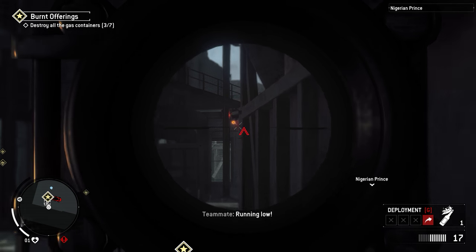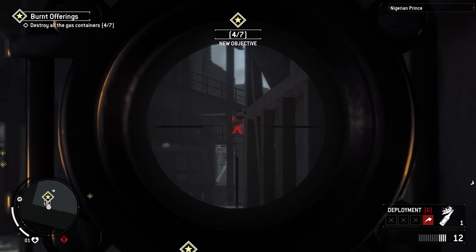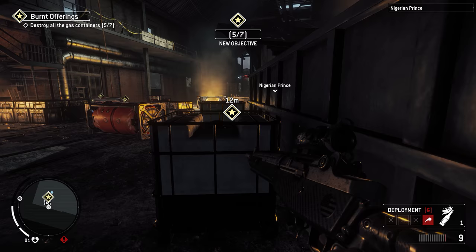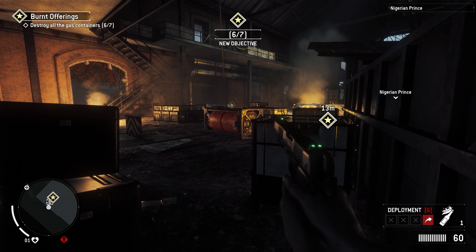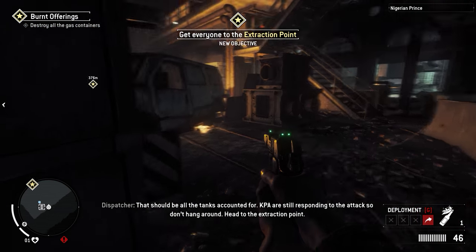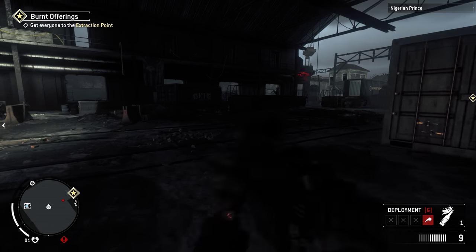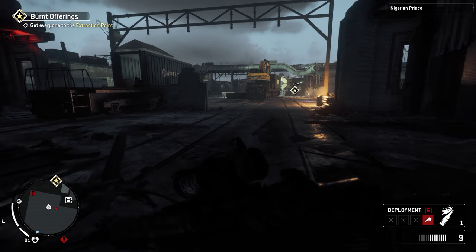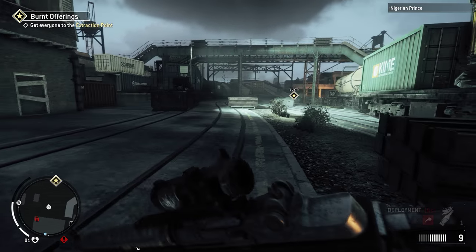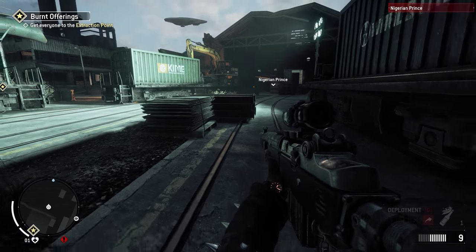There's one more turret — I'll try to get it. Okay, I got the turret. That should be all the tanks accounted for. Now we gotta get out of here. It doesn't matter, we just gotta run. You see that objective marker — it's like 400 meters away, that's where we're going. You don't even have to kill the enemies unless you want their scrap.